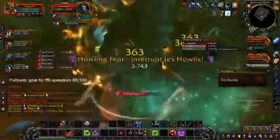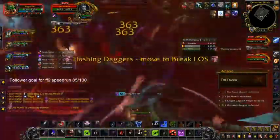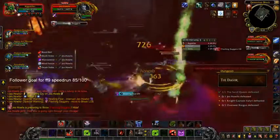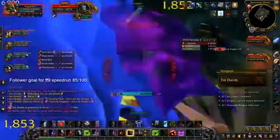Tip two would be to make sure to kill the mob that you first see when you come up the stairs — the two fish and the guy that are on the right side — so that way they don't get pulled into your group when you're fighting Watery Dome and make it unkillable.